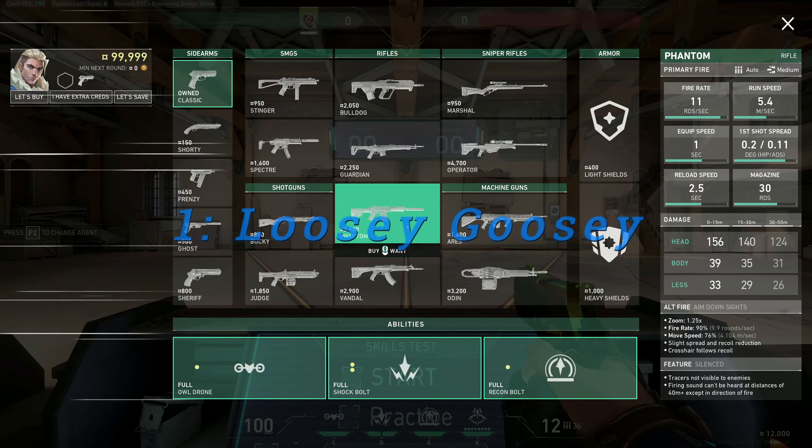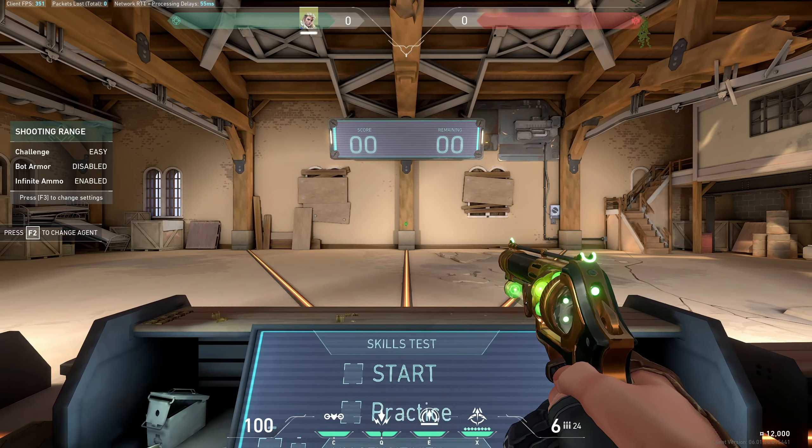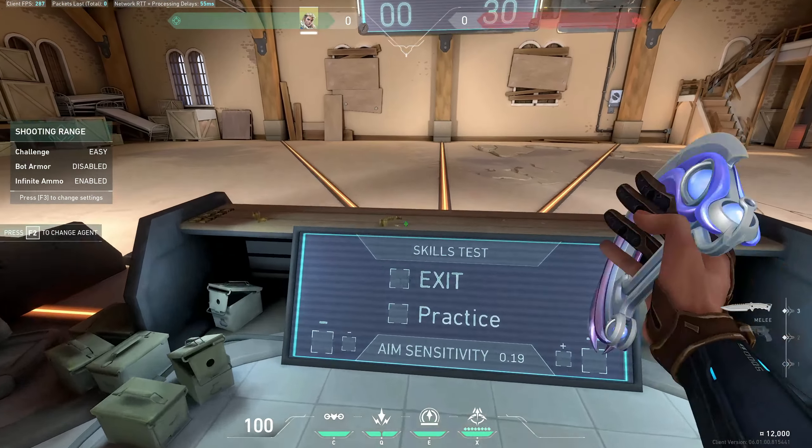What I want you to do: pull up the buy menu, buy yourself a sheriff. Then pull up the range settings, turn it on to easy mode, turn on infinite ammo — the rest of the settings don't matter. Hit the start button, jump to the arena.